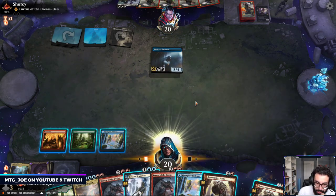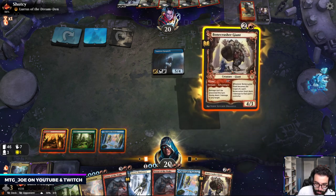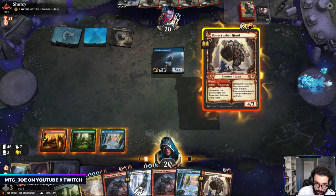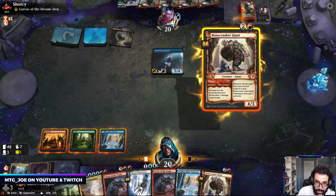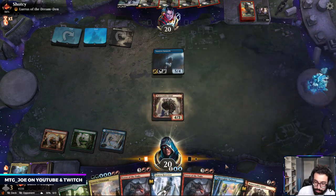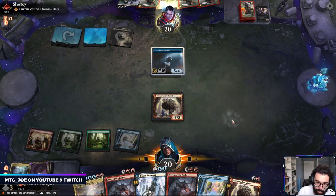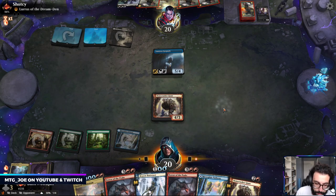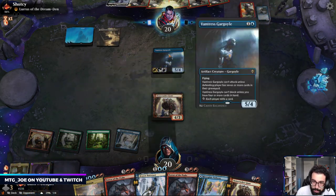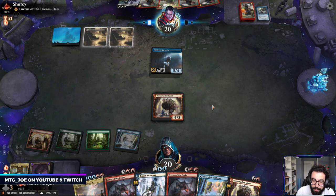Let's spend the turn like that. Probably just play this out, because they need lands, but even with Lurrus they're not casting much. Let's wait to see what we want to play color-wise, because I can just get Terror of the Peaks out. This needs seven cards to attack — we're currently at four. Okay, they can play out Lurrus here.